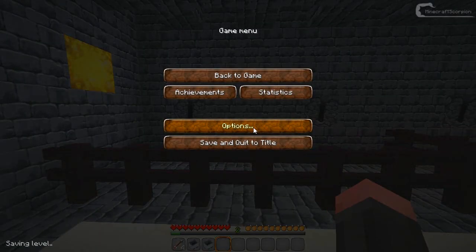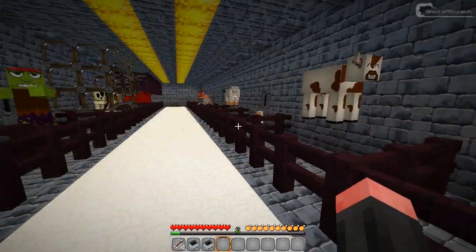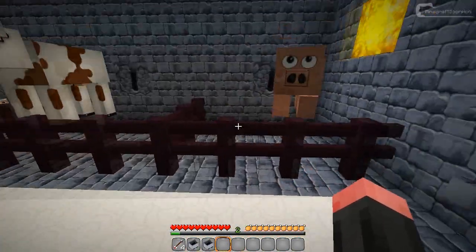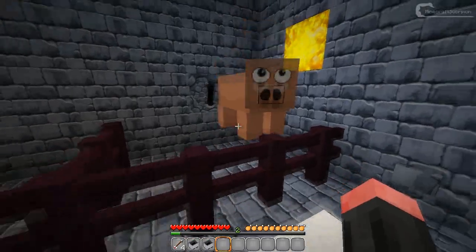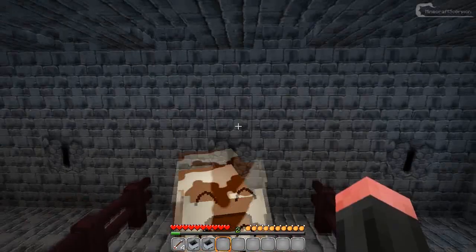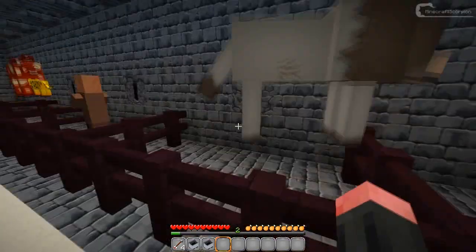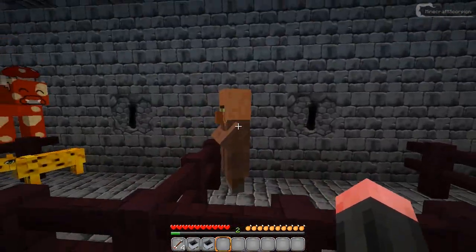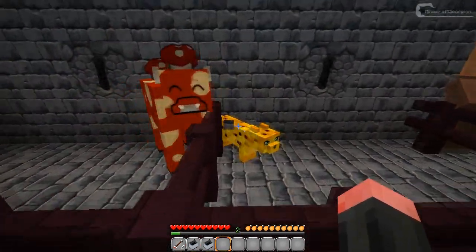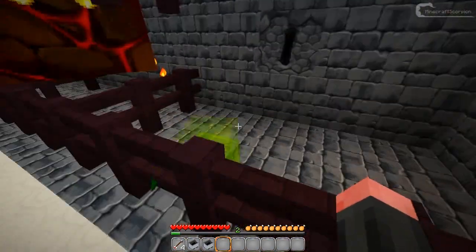I need to set this to easy - hit this button - and there we go. Here I've got the pig which looks very friendly and cute, the cow which looks even cuter, the chicken, sheep, wolf, the villager - this one will be done in the next update - the ocelot which looks pretty cool, and the mooshroom.